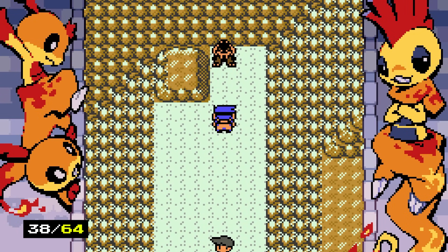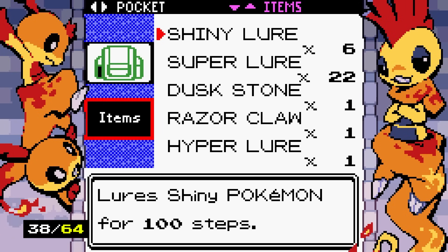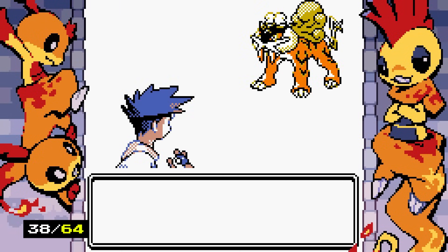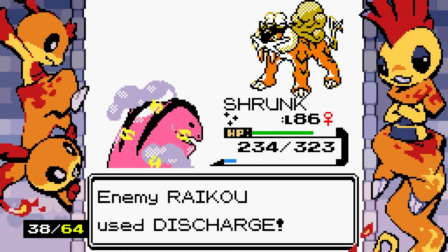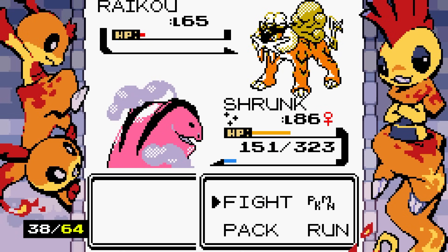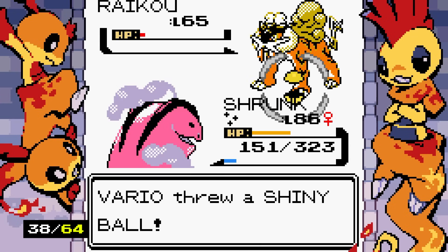It seems to be a shiny Raikou! I'm going to assume we need to turn on the master lure for it to be shiny — wait, actually it's shiny naturally. We don't have to worry about that. I miss my last Steam Eruption — so upset. Is this the main big bad of the game? Please don't burn. Thank god. We use our shiny balls — come with me, you're a shiny kitty cat!